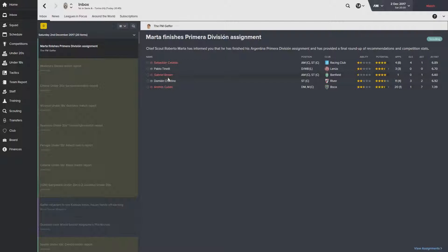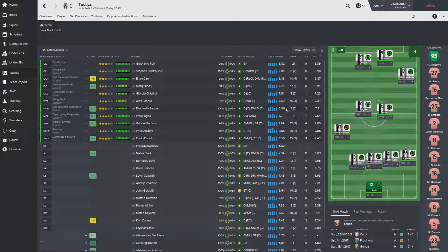Here are a couple of regens I've gone in for. I've signed one of them, and I'm looking to sign more. These players won't be joining straight away — obviously we've got the non-EU players restriction, which is really annoying. I think I'm going to cancel the Gabriel Brown one, because we already have one South American definitely coming in, and this will probably be the second one. So that will have to be it for the season. I hate that non-EU thing.